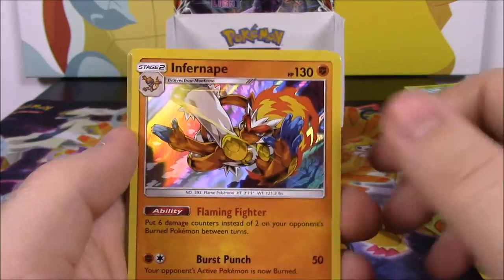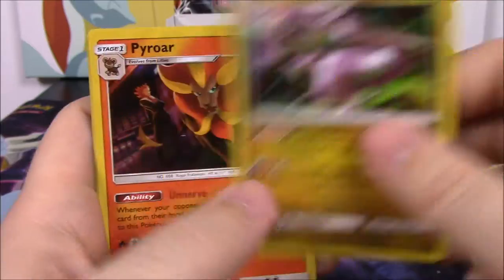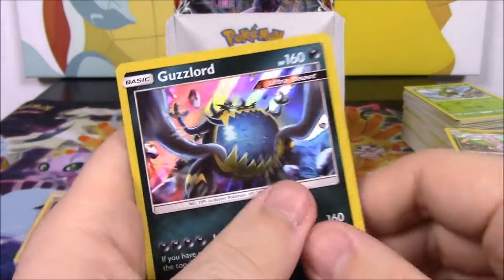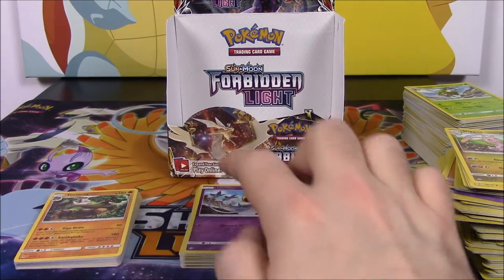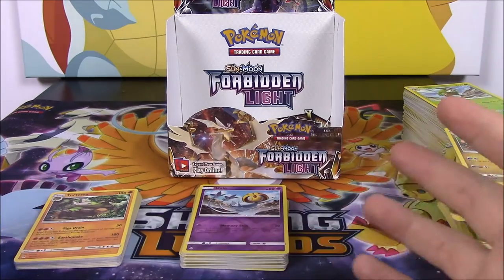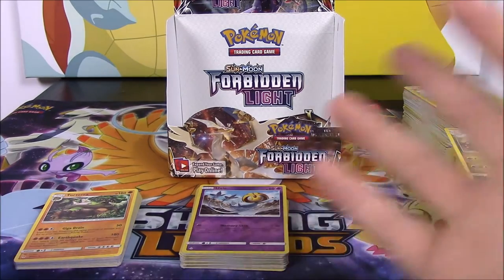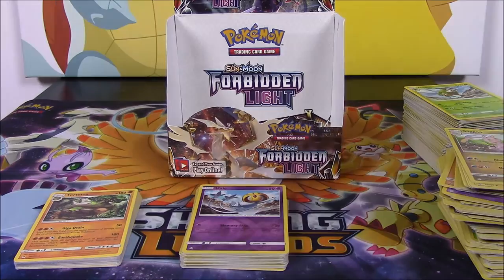And then just to show the last cards off — we have our Holo rares: Infernape, Empoleon, Pheromosa, Tyrantum, Goodra, Pyroar, Delphox, and Guzzlord were all our holo rares. Then of course we got a bunch more non-holo rares, and we did get some rares in the Reverse Holos as well. But that's going to be it for this Sun and Moon Forbidden Light Booster Box Opening. I hope you enjoyed this new set of cards — I really did, and I like getting a lot of the Ultra Beasts and everything. If you enjoyed, let me know in the comments down below, don't forget to subscribe to see more Pokemon card openings, and we'll see you next time.